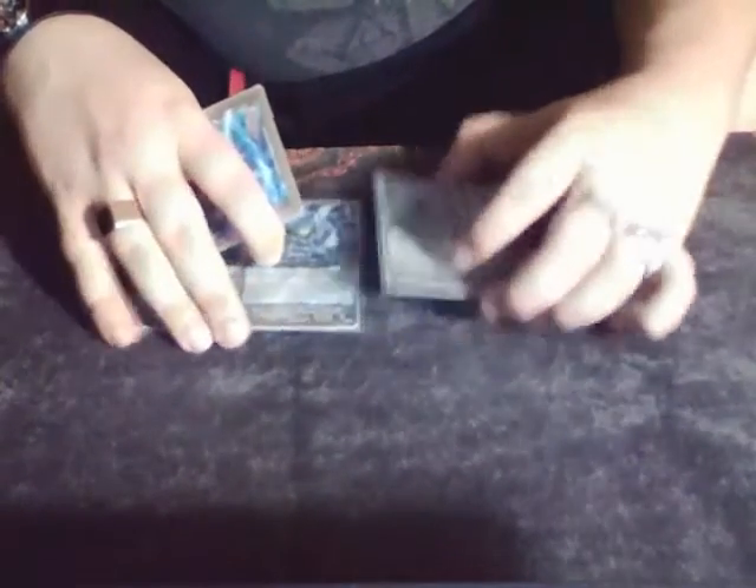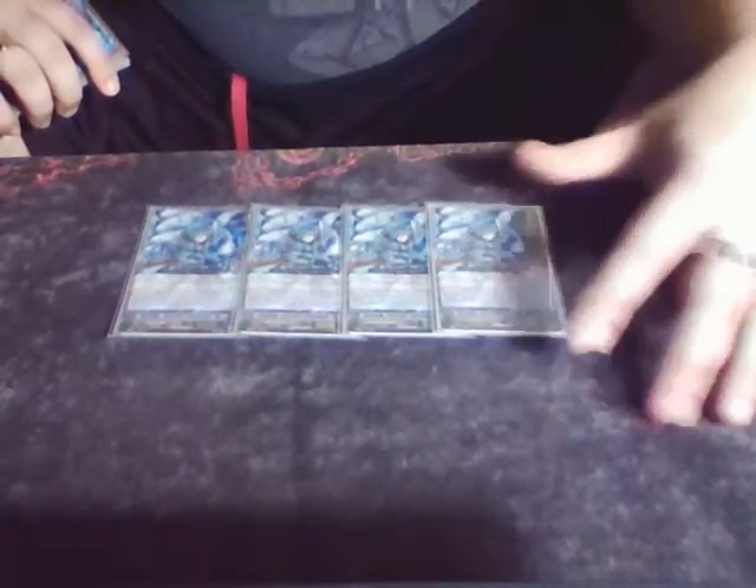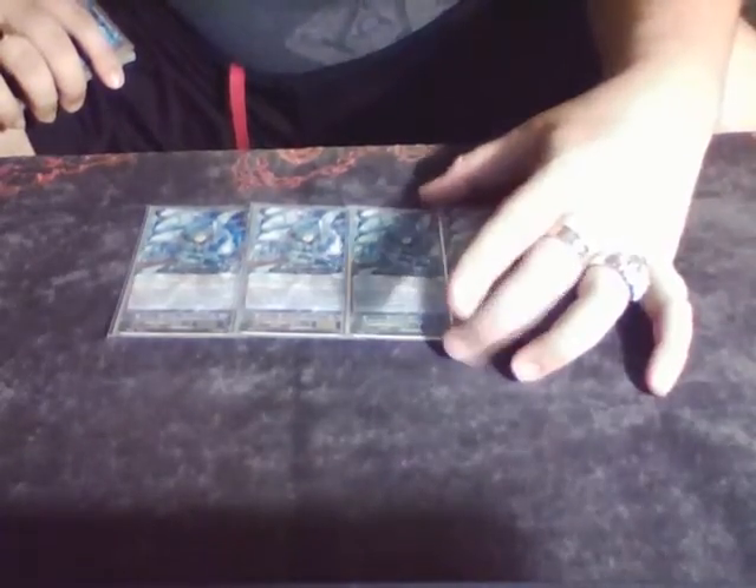For grade twos, we play Glare Aglavale. Basically, when he's placed on the rearguard from the deck, you may soulblast one, look at the top five for a Bluish Flame — if there's one, add it to your hand, reveal it to your opponent, and shuffle your deck. And also, whenever he attacks, if you have a vanguard with Bluish Flame in its name, he gets plus 2k power, making him an 11k attacker.